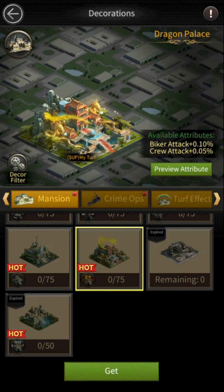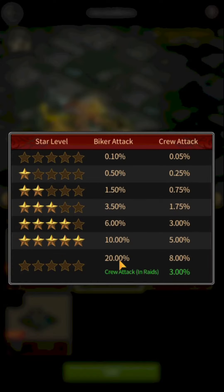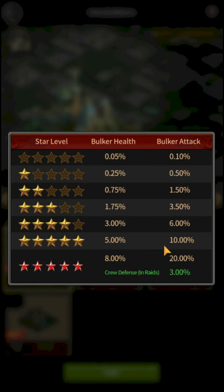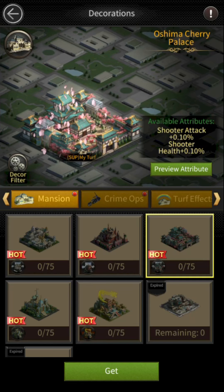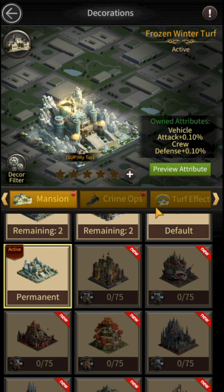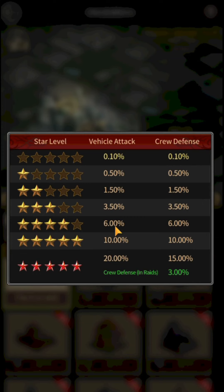Now let's see which mansion I chose and why. Dragon Palace provides buffs for Biker Attack and Crew Attack. Mafia Cathedral Mansion increases stats for Biker Health and Biker Attack. Oshima Cherry Mansion increases Shooter Attack and Shooter Health. The fourth mansion, Frozen Winter Turf, increases stats for Vehicle Attack and Crew Defense.